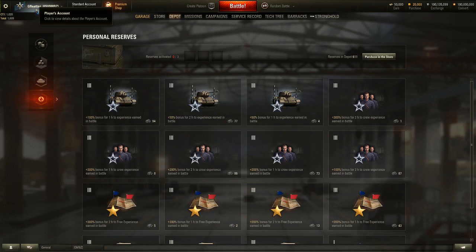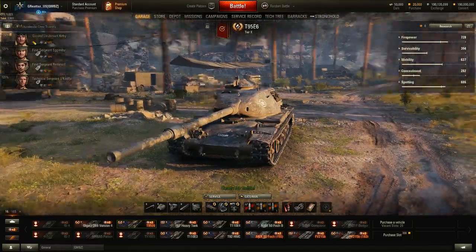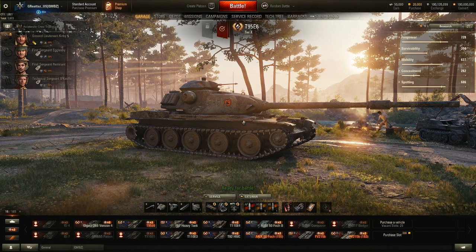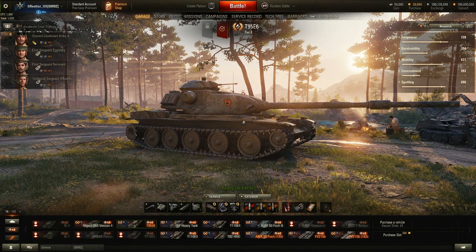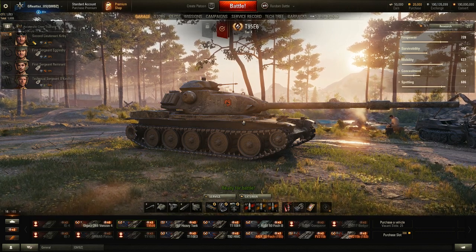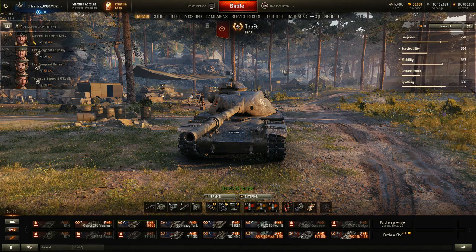You can also just click your name to activate personal reserves as before. That is the new store and depot look. This is the common test server, so I'd say 90 percent of what you see here will come to live — though there's always a 10 percent chance something will change. I do think the depot personal reserves section should probably be removed since it's a second way to do something you can already do easily.